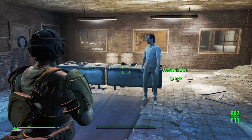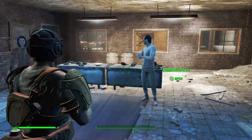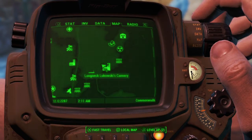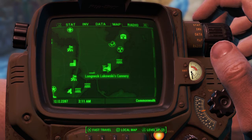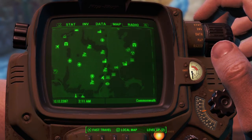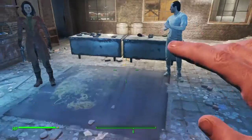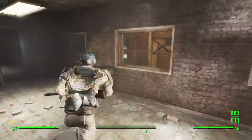Hey, what is up guys? Today I'm going to be doing the video on a Barter Bobblehead — how to find it. It's here at the Longneck, I don't even know how to pronounce that, but it's in the top right of the map. It's basically a factory and all you have to do is run through here.